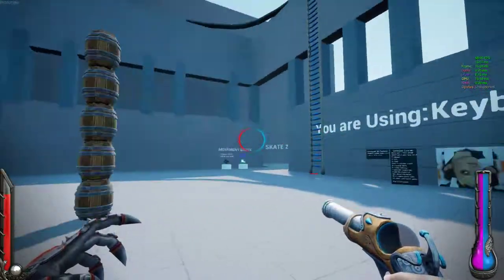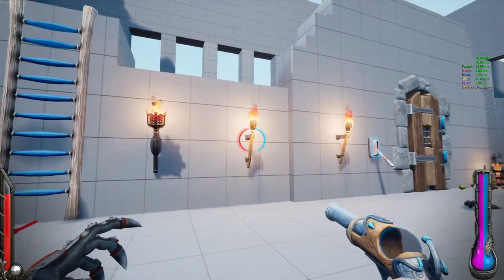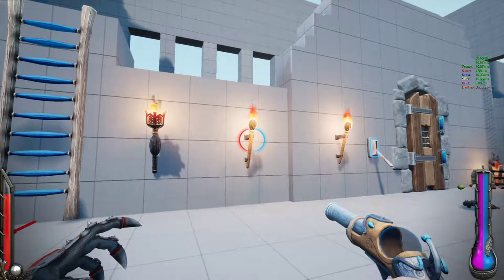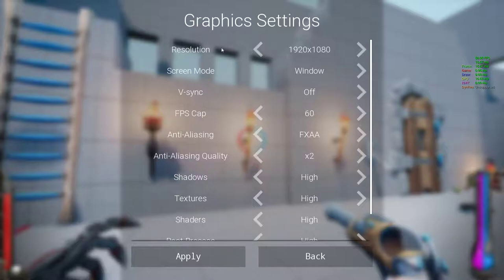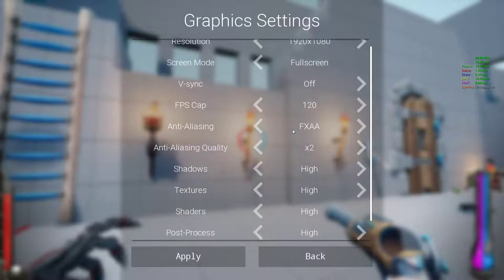I've not seen anything past what you're seeing here. The framerate doesn't look great so far. Let's check the options. The screen mode — borderless, full screen, that's what we want. Vsync off. FPS cap is at 16 — we want 120, please.